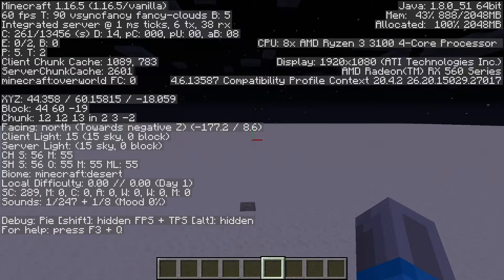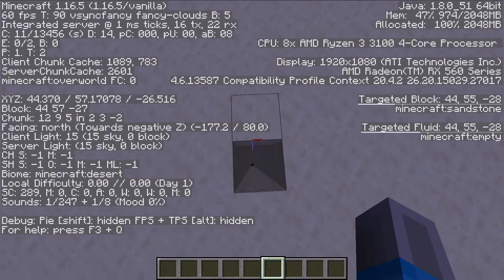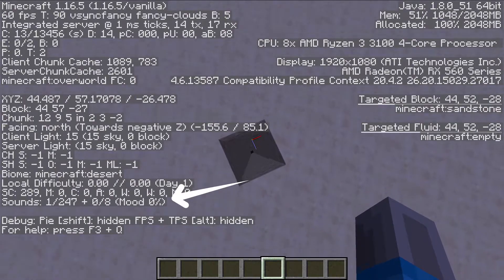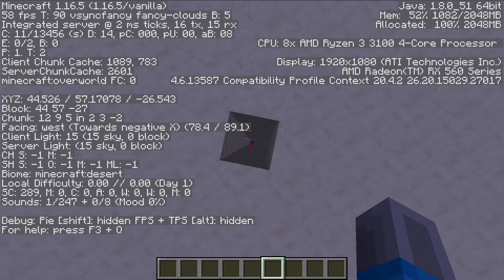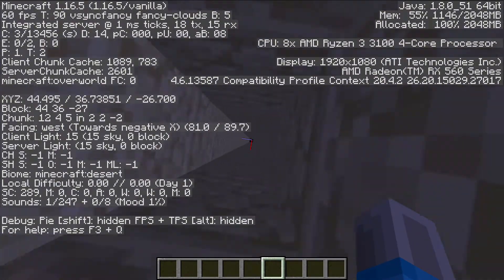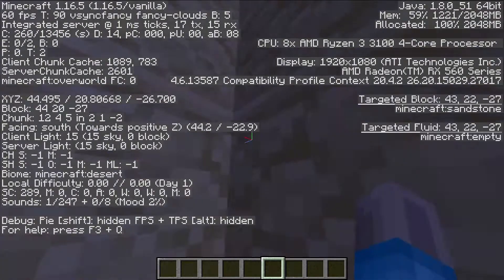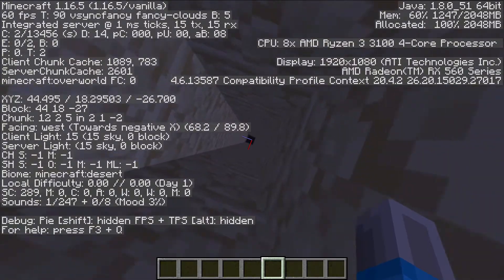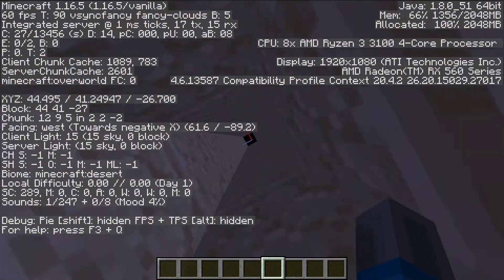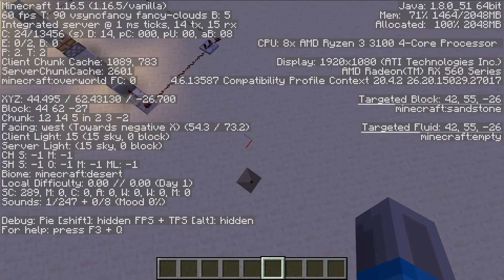In the bottom left corner it says 'mood percent' — there should be an arrow pointing to it. Now once I go down this hole and get deeper, this mood percent will start going up. See, it went to one percent, two percent — and that number keeps going up. But if I go back up into what is considered above ground, the mood percent will quickly go down.